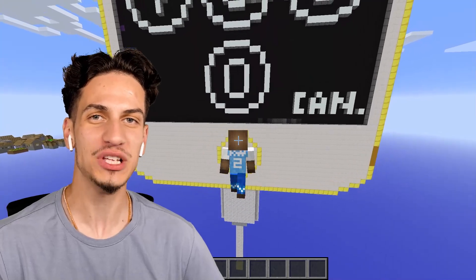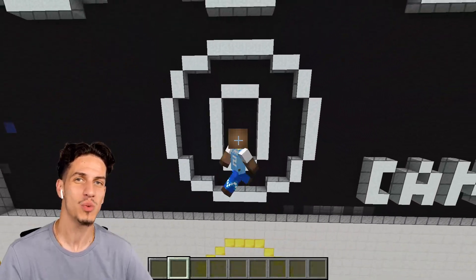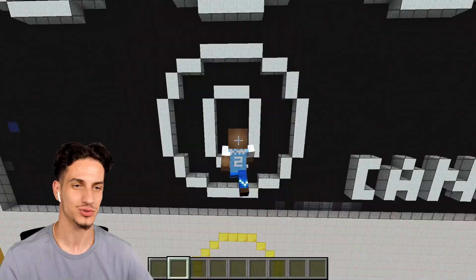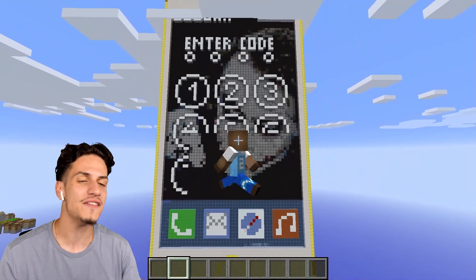When all else fails, just simply try zero zero zero zero - you just can't go wrong with that, because let's be honest, I feel like everyone's passcode is either 1111, 2222, or 0000. Let's go baby! There we go - the iPhone is officially unlocked now. We have a lot of options.